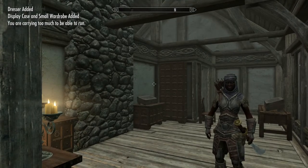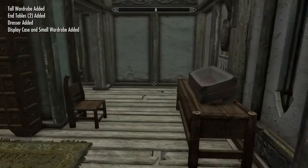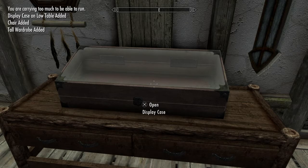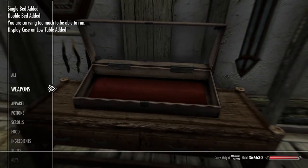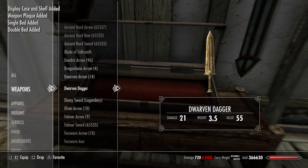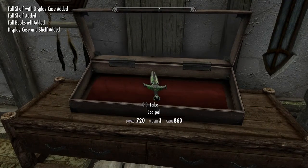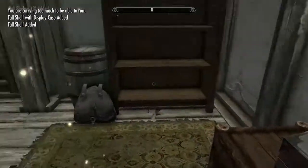The display cases are a real pain. I've downloaded a mod because you have to manually place things in them and it's really difficult — it is not like placing things in Fallout. For example, this is a dagger rack. In order to place something in there you go to your weapons and select a dagger. You can see there it places it in there for you — but that is a mod, it won't do that for you in vanilla.